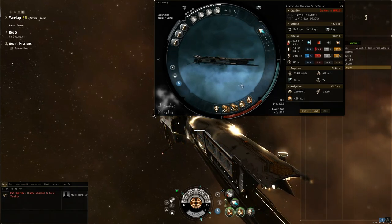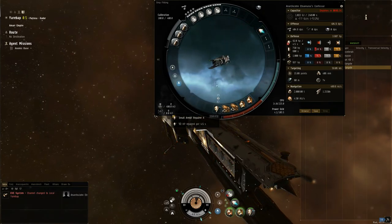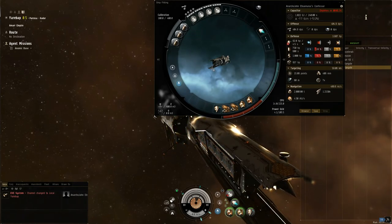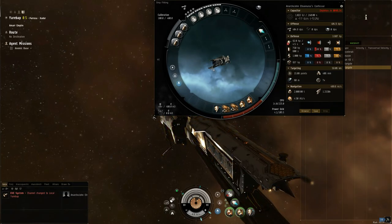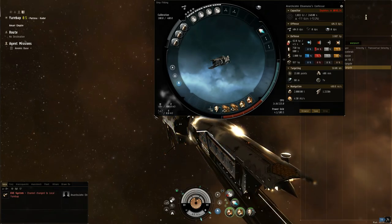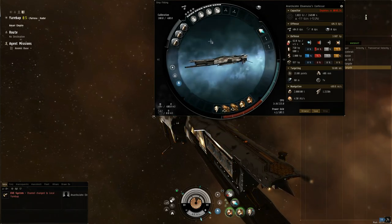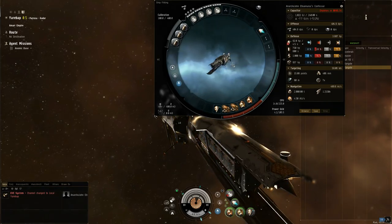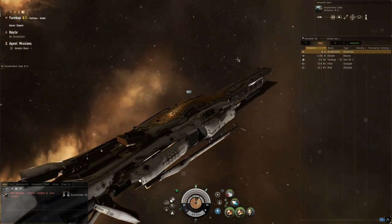I'll be using my low signature and speed to not get hit, because you don't want to get hit in a T3 destroyer. I have heat sinks for DPS and a small armor rep — not because I can rep through multiple hits, but if I make a mistake and line up right in front of a Talos, it's pretty much for grazes. If you make a minor mistake, some of your armor gets hit and this can rep it back. I did find it useful last time. That is the fit, so we'll go into the mission now.